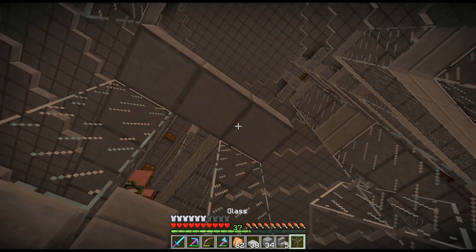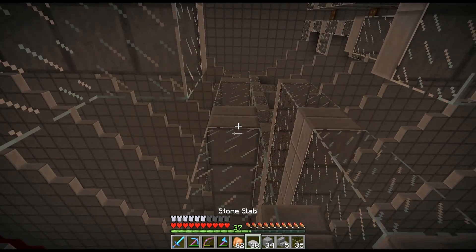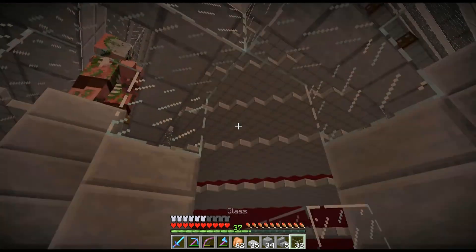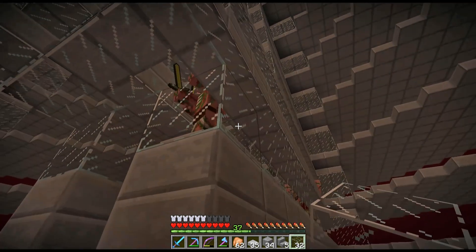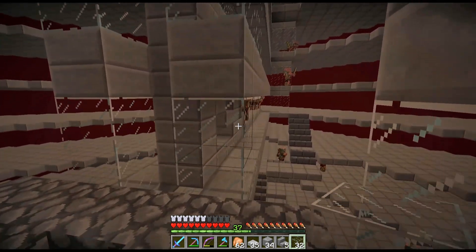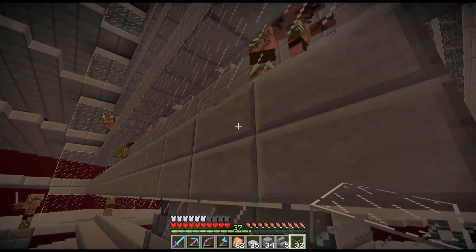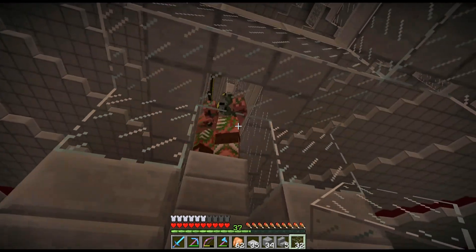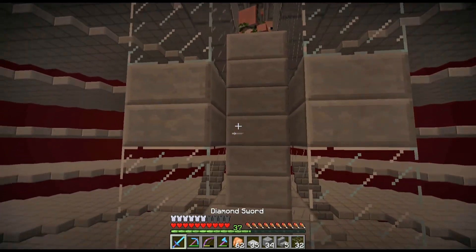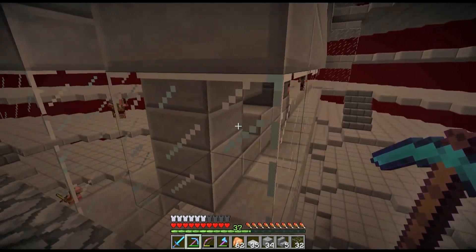I had to go get some more glass. I'm pretty much done now — again I've got to say this is the most underwhelming, overwhelming farm I've ever built. It's all just plain glass and stone slabs and some stone brick stairs. I went back to this point, took them up four, and now they have nowhere to go but into the chute. I want to try again — but just like with the last test, they weren't respawning very fast, which was weird.